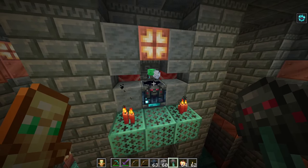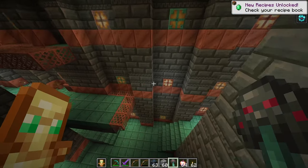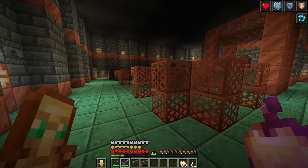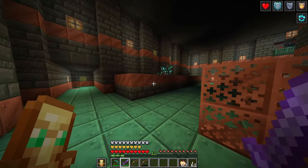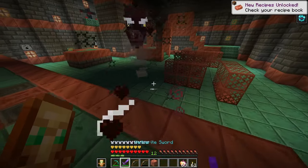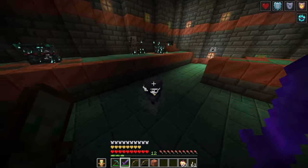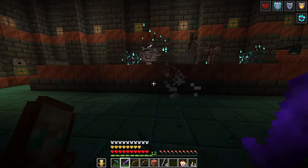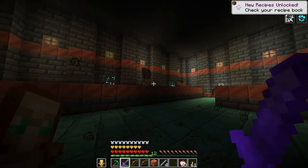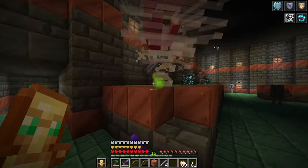What we get is some wind charges, another ominous bottle, and nine emeralds via the block. So far you have seen the basic functionality for how these trial chambers work — you can come in, fight all of the spawners, get all the loot you want, and open the vaults. Or you can use the ominous bottles, which come from pillager captains or as random drops in the trial chambers, to increase the difficulty and get even better loot.